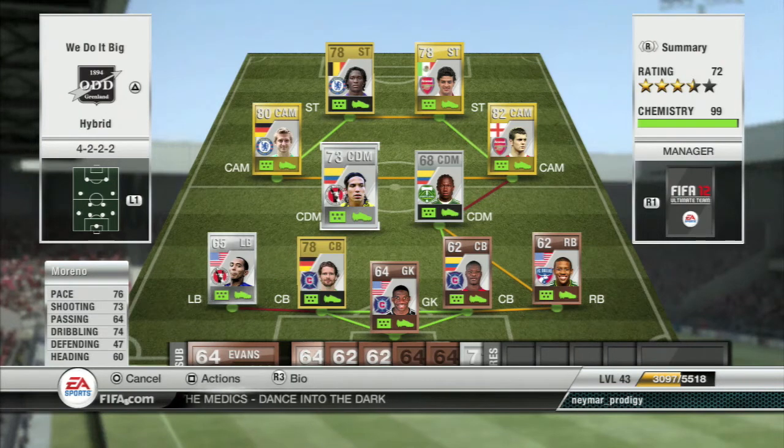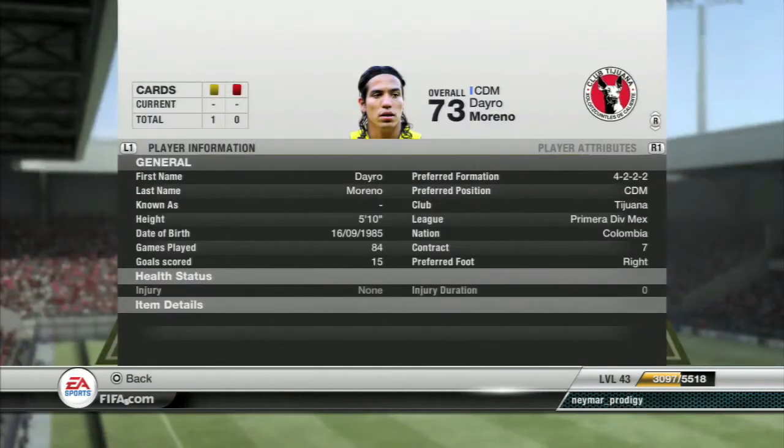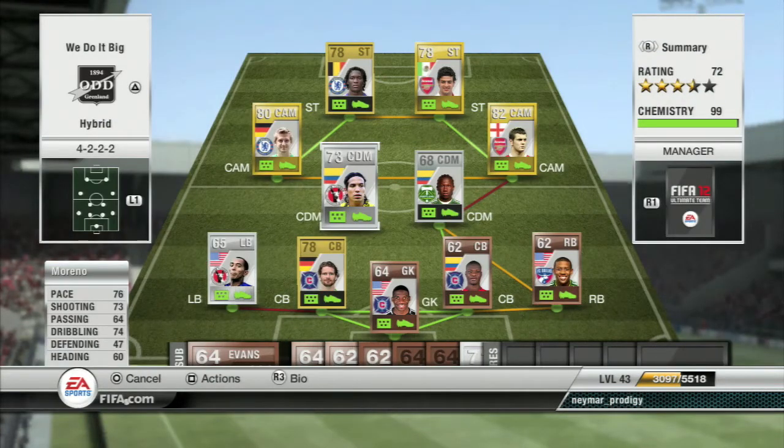The other CDM is Moreno — 5-star skills. He's the Colombian from the top Mexican flight. 76 pace, 73 shooting, 74 dribbling, 60 heading. He's normally set at a center forward. I didn't convert him to a CDM, but he costs around 4,400 coins, which is quite a bargain. I put him at CDM because I wanted 5-star skills in the squad, and to be honest, he doesn't play bad there. He tends to sit back — medium-medium work rate, so he doesn't get out of position too much.